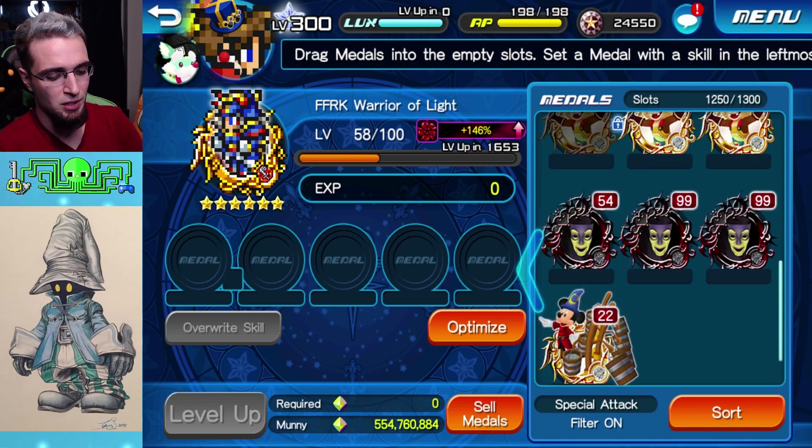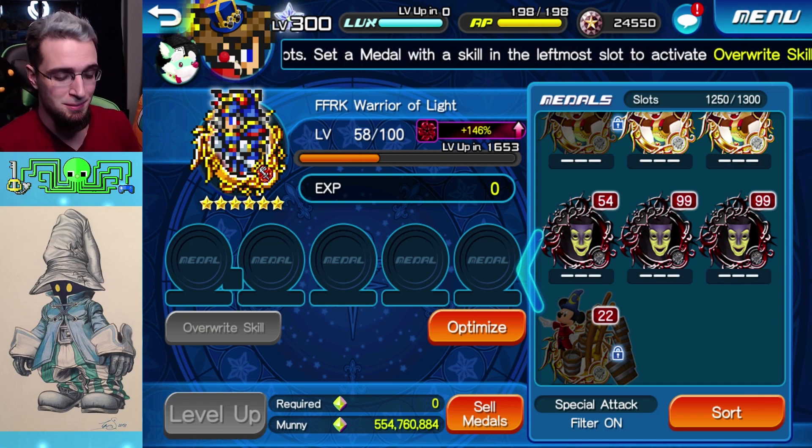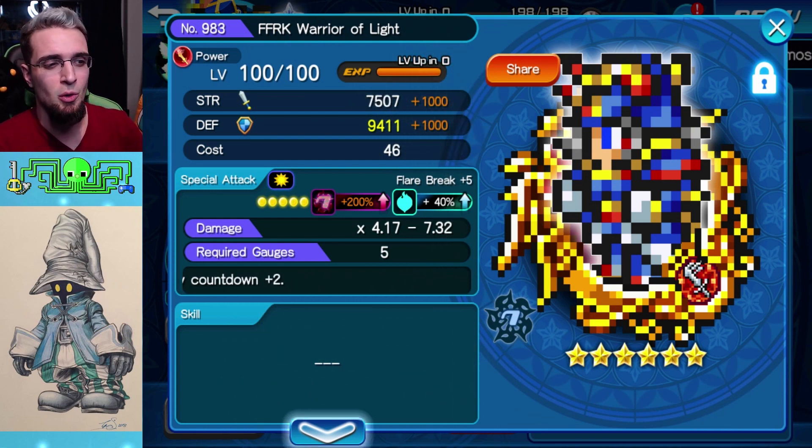I'm going to finish filling him up with everything to make him perfect and then we'll go talk about keyblade setups. My Warrior of Light is fully completed — got the Chip and Dales — and the only thing I haven't added yet is a skill, which I'll cover before jumping into equipment.